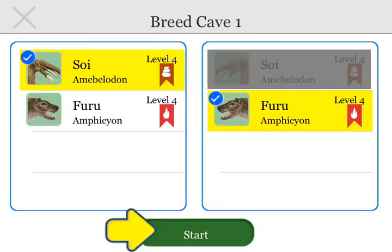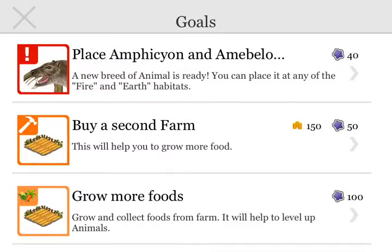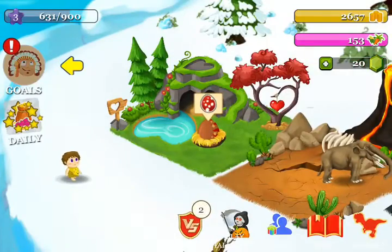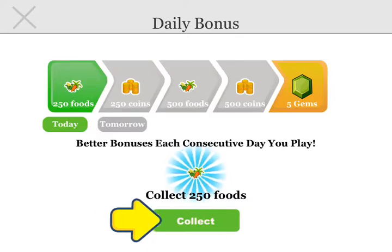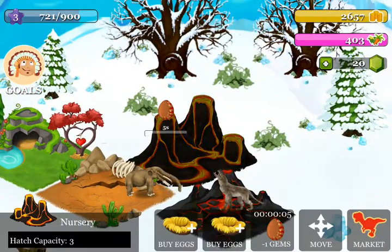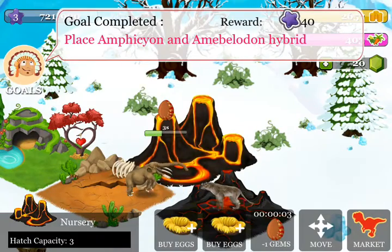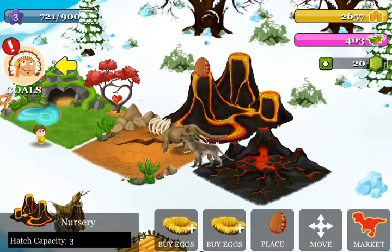Oh man, I accidentally clicked it. Well, at least I got 50 coins in return. So we'll hatch that, place it in here — we're not gonna speed it up this time. Man, I wasted three gems.